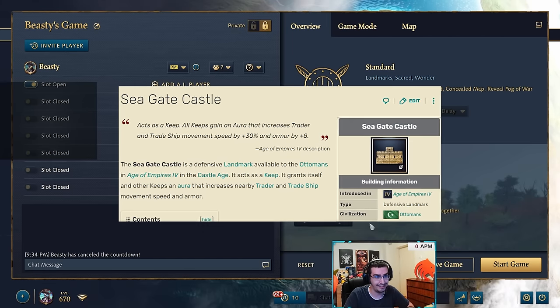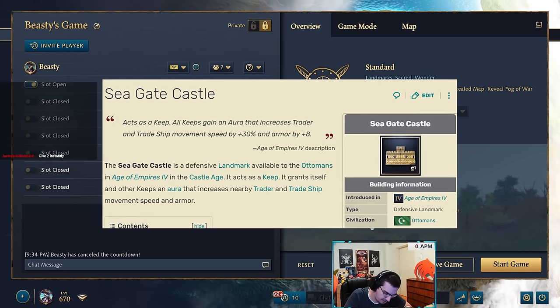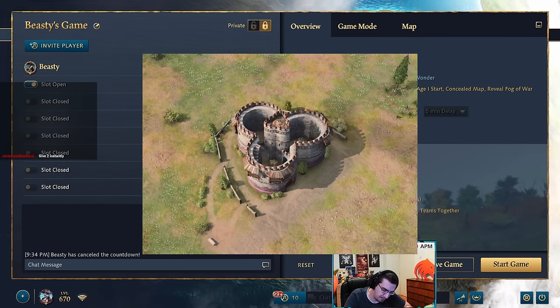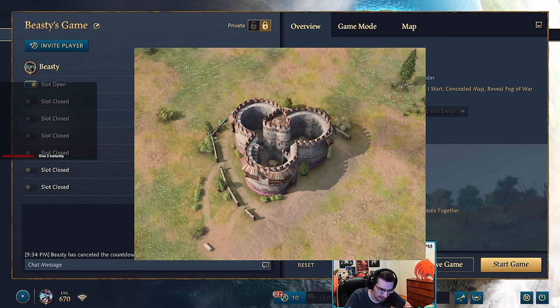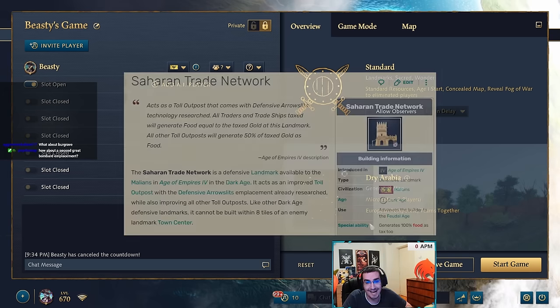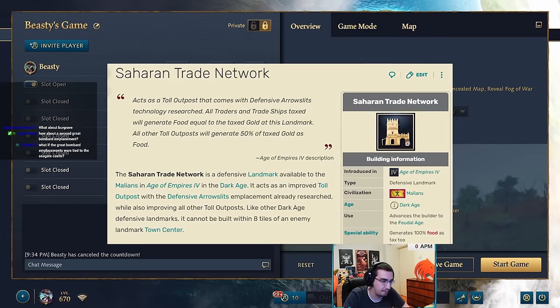Seagate Castle — the keep landmark that gives traders movement speed and armor. A lot of team game players love it but honestly it's not good enough. To buff it I'd give it unique upgrades similar to Red Palace, Spaskaya, or Berkshire. Right now it's just a normal keep that boosts trader speed, and that is not good enough in the current meta.